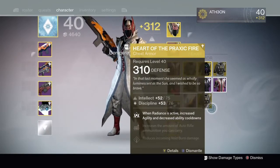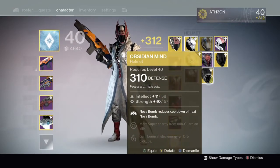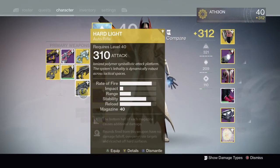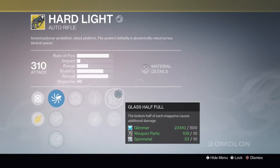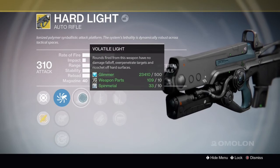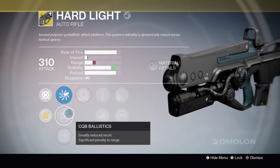Then we have a Heart of the Praxic Fire at 310, so we can get rid of the 290 one we had. I'm probably not going to use it to be honest because I'm a fan of other exotics on the Warlock lately. And then we have the Hardlight — I really, really do love this weapon. I know it doesn't have a lot of use and a lot of people think it's a really trolly weapon just to spray and bounce bullets off the wall, but I'm so happy that I've got my first exotic back in the Year 2 version.